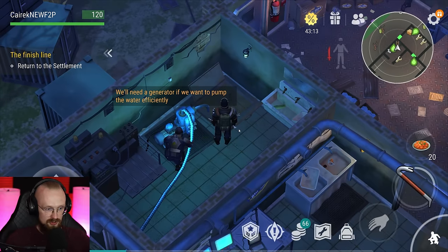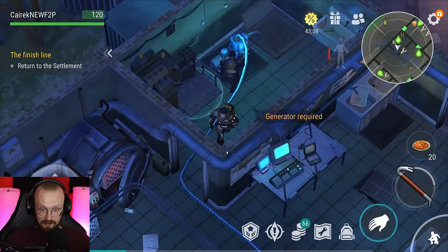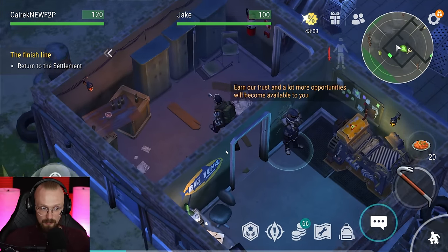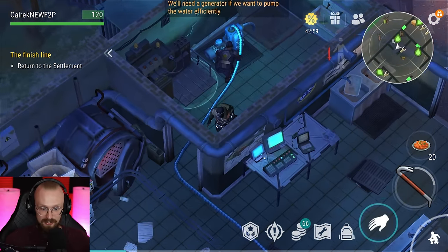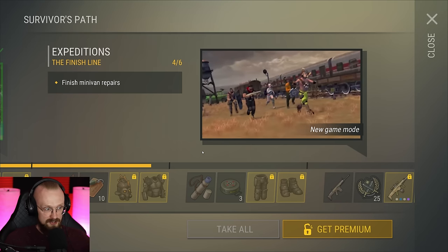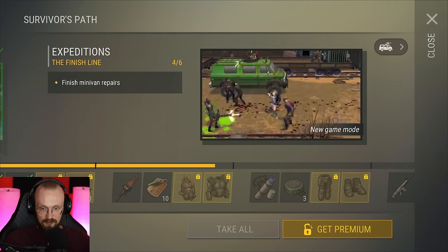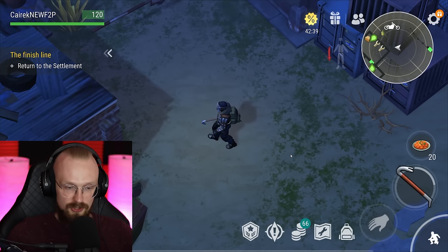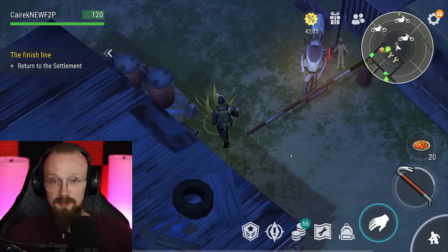We'll need a generator if we want to pump out the water efficiently. I don't have a generator — we need to have one right now and I do not have it. Before we would get a free generator around here, but now we don't get a free one. I have to assemble the minivan, and the only way to do that is to get rubber and glass, and I can get that stuff here. The update that changed the newcomer's experience made everything a little bit more difficult.